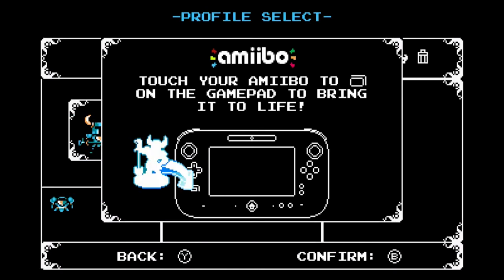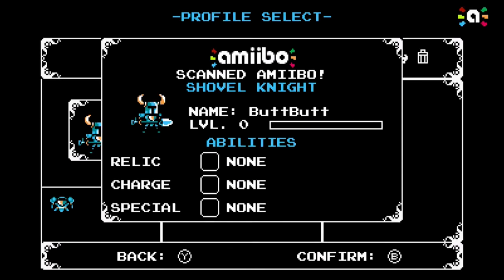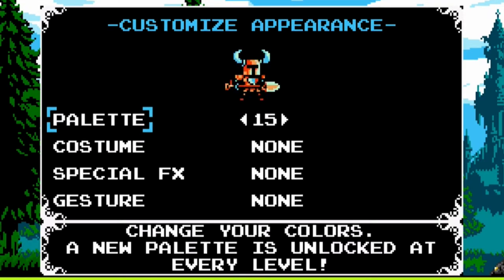Next, let's talk Amiibo, a feature obviously exclusive to the Nintendo Switch, Wii U, and 3DS versions of the game. The only Shovel Knight Amiibo that currently exists is of the titular Shovel Knight. In-game, it gives you the ability to play as Custom Knight, which levels up as you collect gems, and at each level-up you unlock some new ability. These include relics — some of which are exclusive to Custom Knight — charge attacks, special moves, different color palettes, costumes, and special effects that follow Shovel Knight in various ways, and gestures to activate when you hold down on the d-pad.